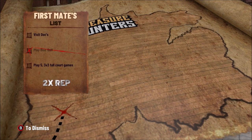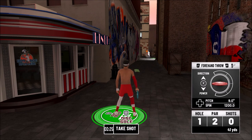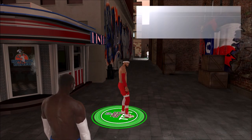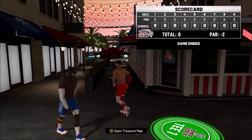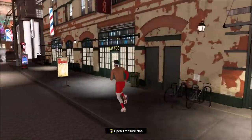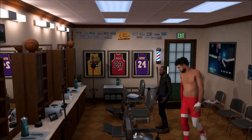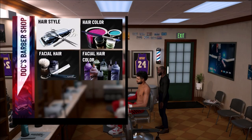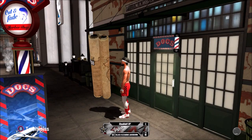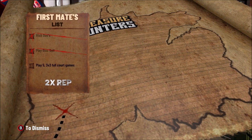You're going to want to go to the disc golf area, which is right behind the My Team building. Once you get into disc golf, you can just quit out of it — you don't even have to play all the courses. So you just click start, then quit out. Then what you want to do is run down to the docks. You're just going to want to walk right in and walk right back out. You don't need to get a haircut or anything. And as you can see, one more task left: play five 3v3 full court games.